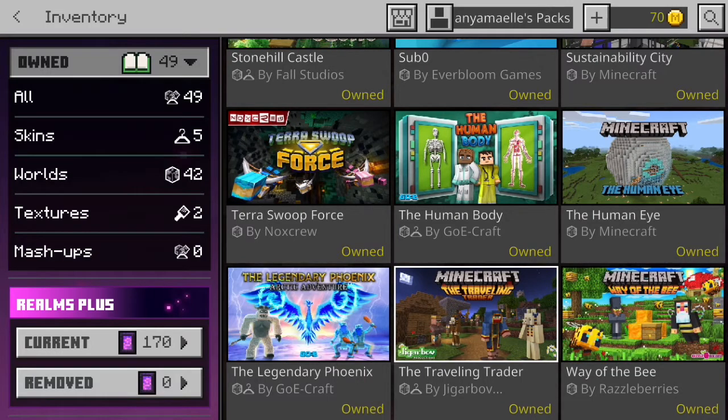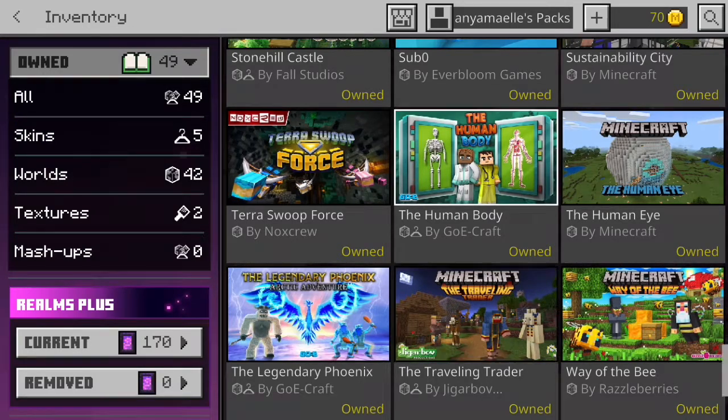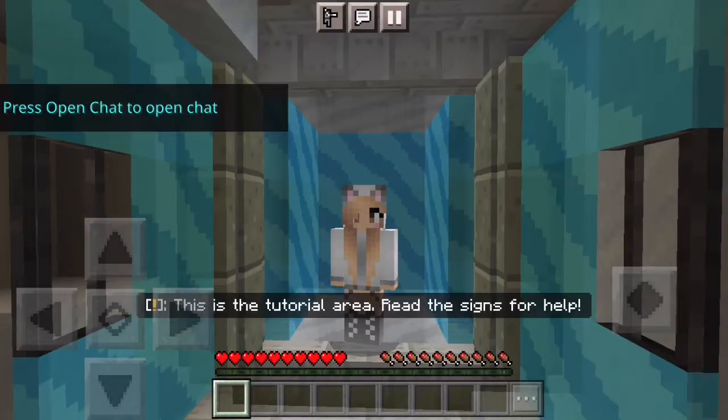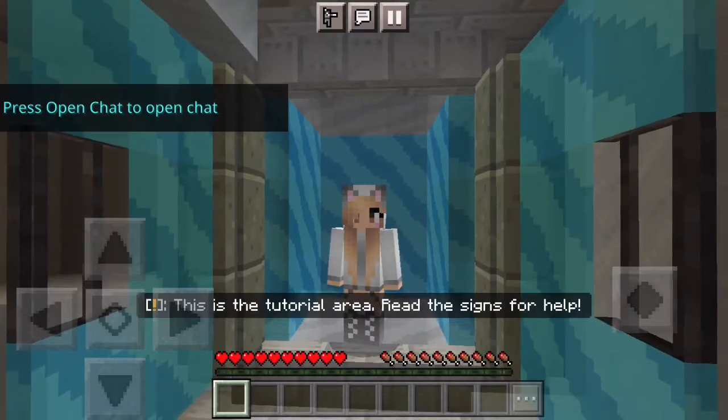In Minecraft, we will be testing out City Living 2 — even though I already did. So let's get into it. We are in the main screen of City Living 2. Let's go create this world. Hello everybody! We are in City Living 2.